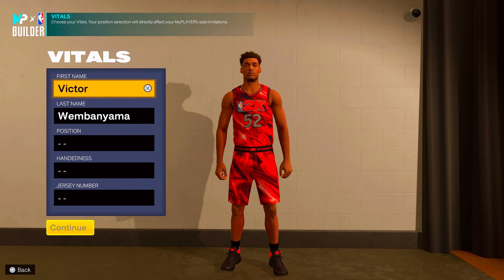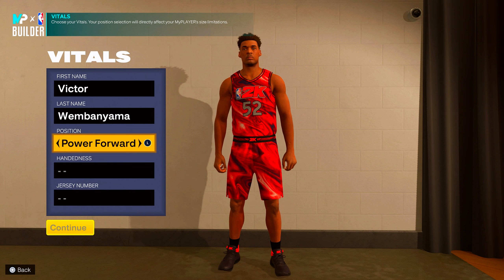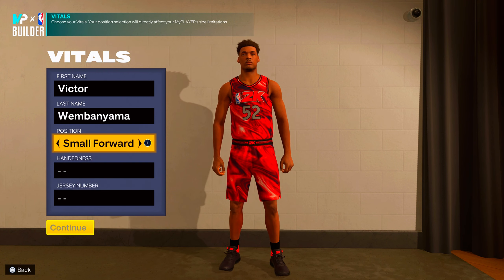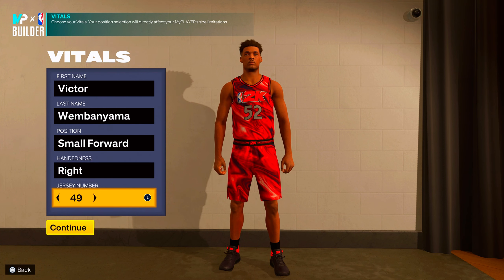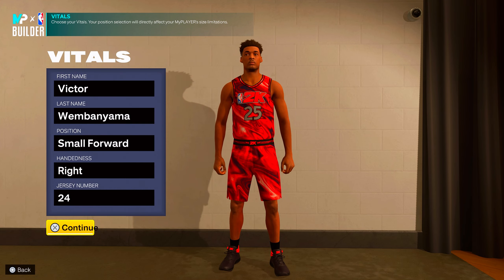Y'all already know how I'm going to start off 2K24 — I'm going to make either a small four or a power four. This build right here is going to be a small forward. We'll go right hand of course, and we're going to set the number down to 24 for NBA 2K24.